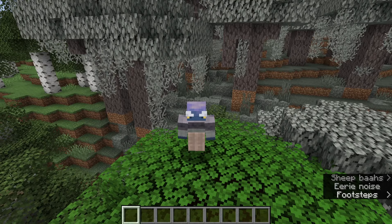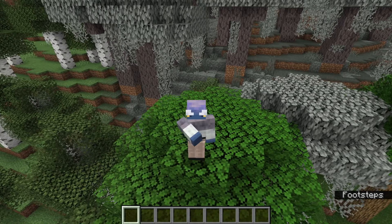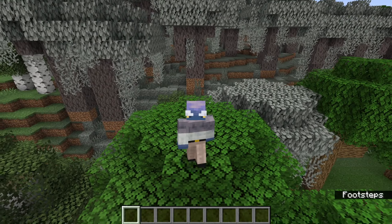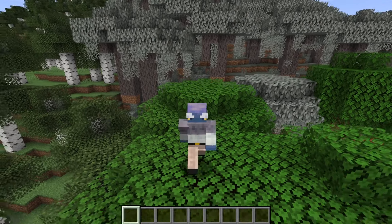Before we jump to the features, I want to quickly mention this is under Experimental Toggles, so you need to turn on the Experimental Toggle for Winter Drop to get these features. If you don't enable that toggle, none of these features will appear within your world, and you cannot enable this toggle for existing worlds, so you do need to make a brand new one.